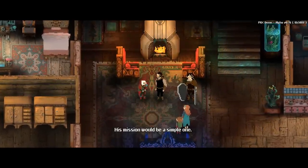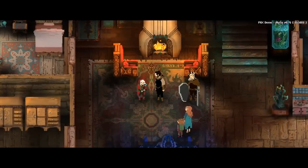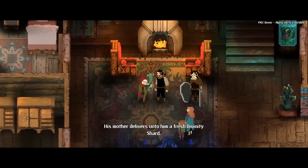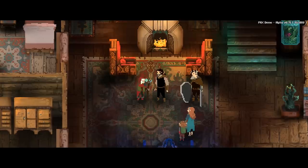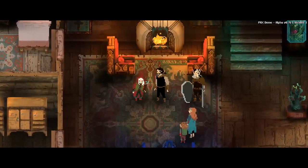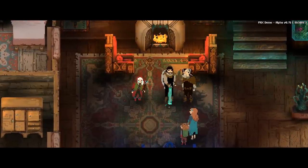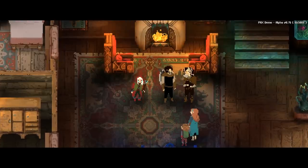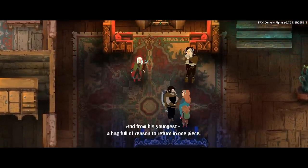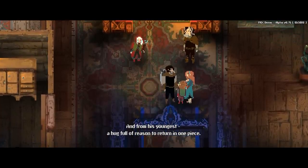His mission would be a simple one: investigate Rhea Dana's greatest shrine. His mother delivers unto him a fresh divinity shard. His brother, a newly sharpened sword. His wife, a kiss. And from his youngest, a hug full of reason to return in one piece.